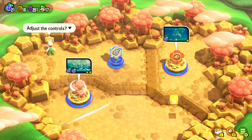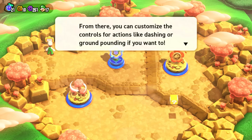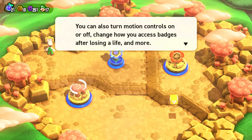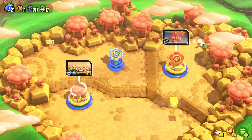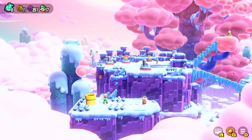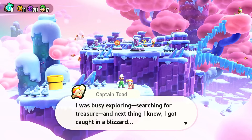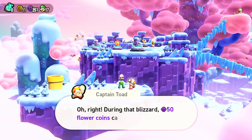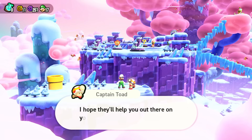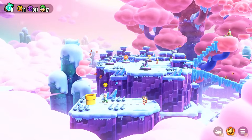Back on the overworld there's a sign that says you can adjust your controls by pressing plus and opening settings — customizing dashing, ground pounding, motion controls, and how you access badges after losing a life. Good to know! Then I find a secret — it's Captain Toad again, this time at World 2, Fluff Puff Peaks, which we'll check out next episode. He was exploring for treasure, got caught in a blizzard, but says the view sure is pretty. During that blizzard 50 flower coins came flying at him — he passes them all to us. We now have over 300 flower coins!